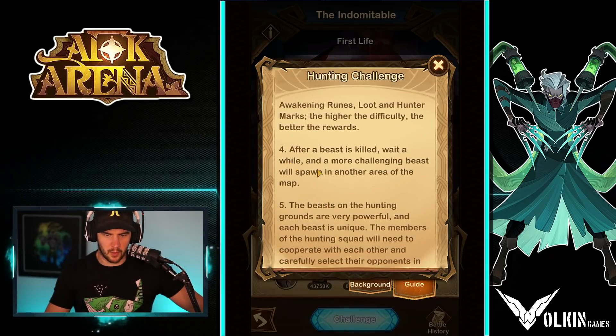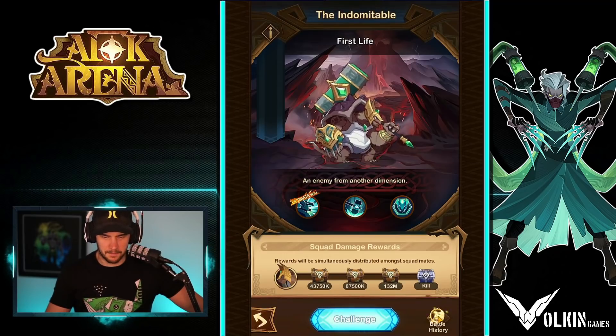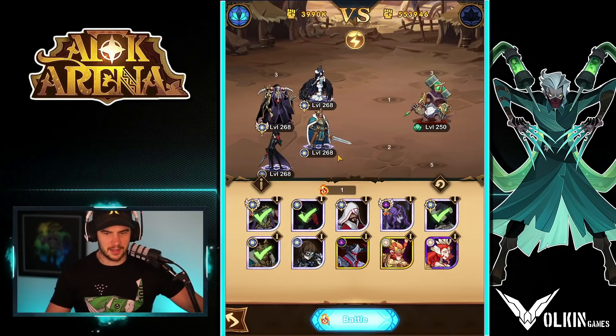After the beast is killed, wait a while and more challenging beasts will spawn. So you basically beat them and get the treasure chest. Damage will accumulate. Let's have a look at battle history — who cares about power, let's just go in and do it. I believe Joker stays behind in that range. We'll see — although he's going to jump anyway, so Arthur's a bad idea.